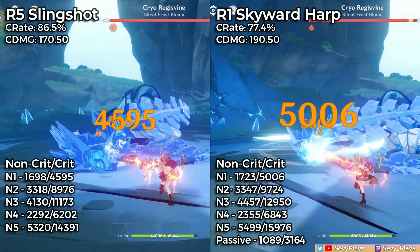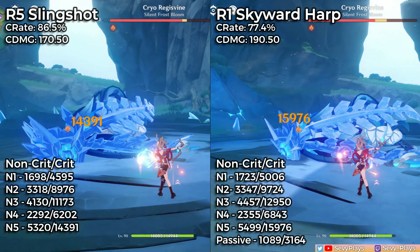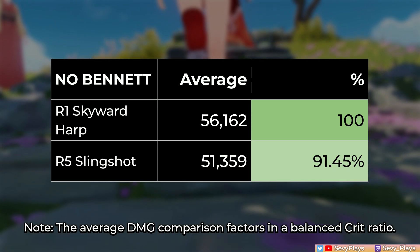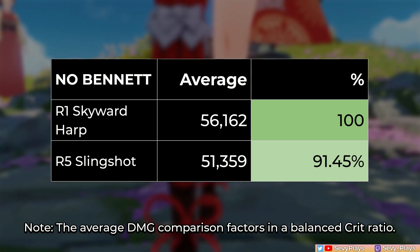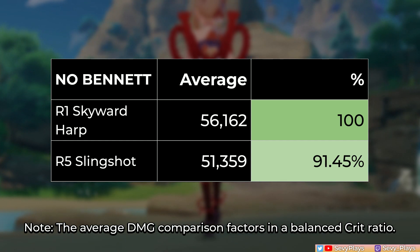To demonstrate, let's first look at R5 Slingshot vs R1 Skyward Harp unbuffed. As you can see, the slingshot falls behind the Skyward Harp. That isn't to say that the R5 Slingshot is doing very bad — it's no surprise that an R1 5-star weapon should be noticeably better.